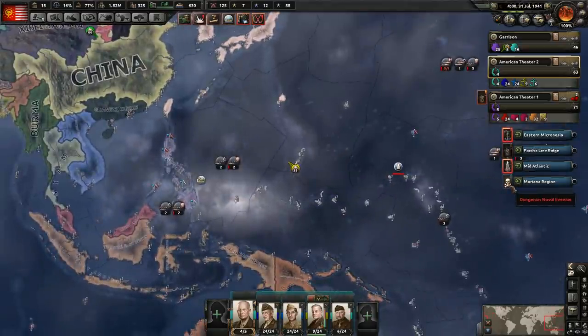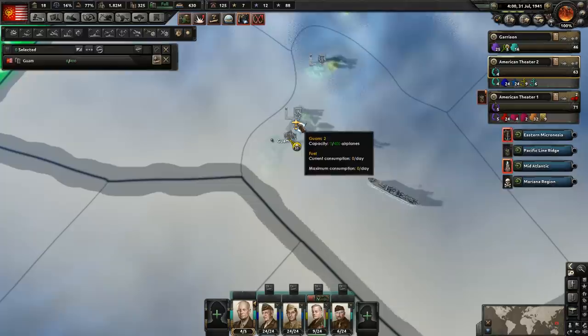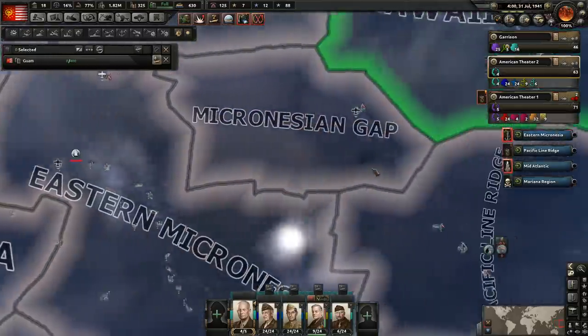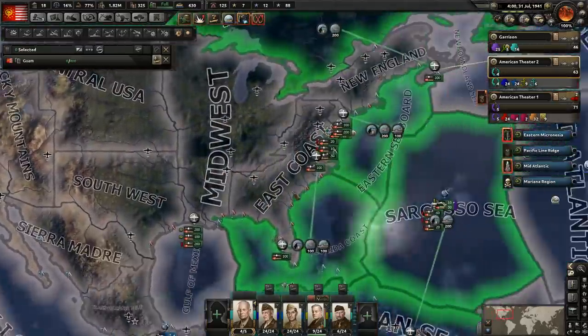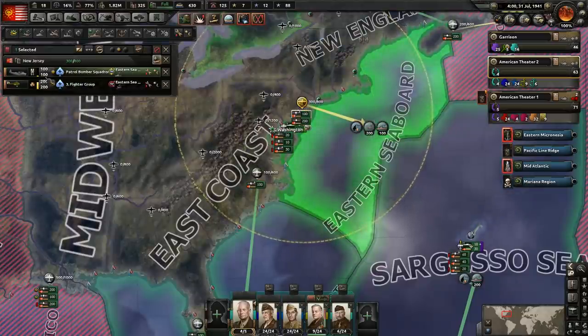Looks like there is an invasion over here in Guam. Guam is a tough one to keep sometimes. Let's go ahead and see if we don't have anybody we can send to help them out — some planes perhaps. Yeah, we are gonna need more naval bombers — that's for damn sure. I'm probably gonna reduce some of the naval bomber coverage that we have.